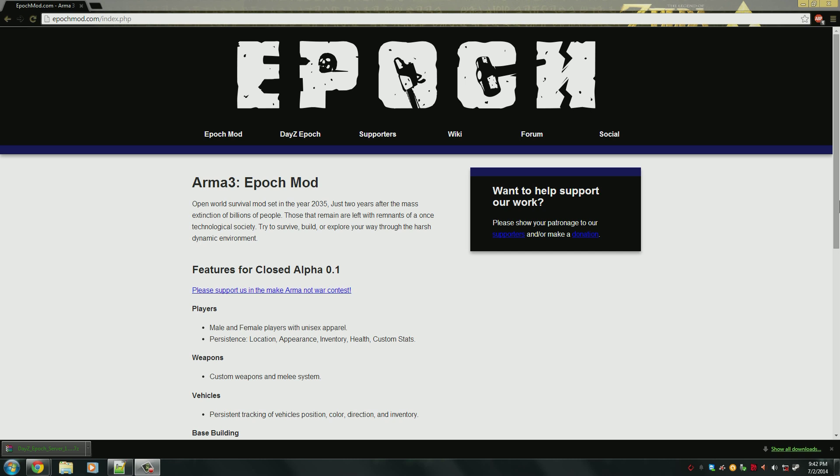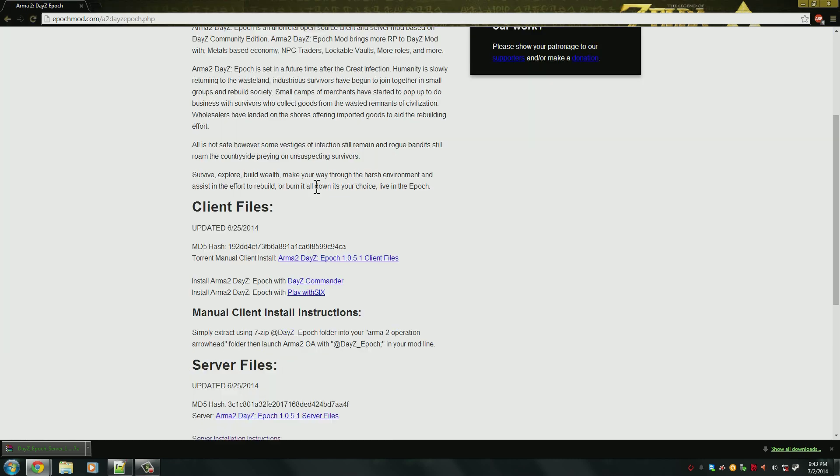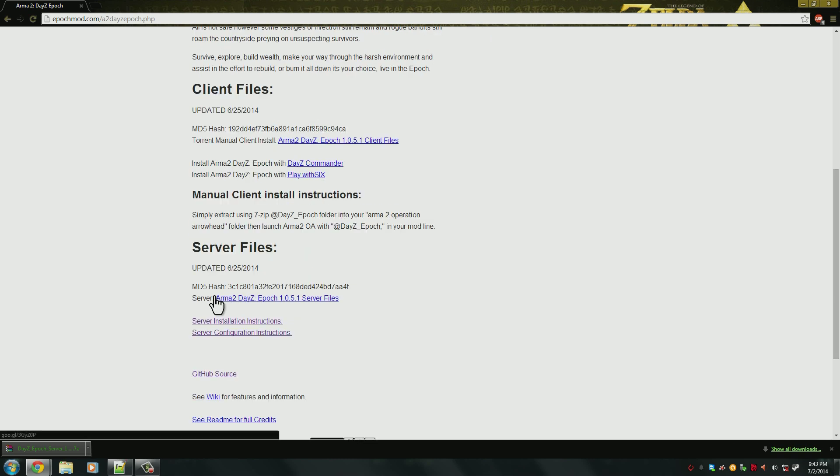The first thing you need to do is download the new server and client files for the latest release. You will do that by going to the Epoch mod website in the DayZ Epoch section. You can download the server files there, and you can either manually download the client files or use your DayZ Commander or Play with Six.